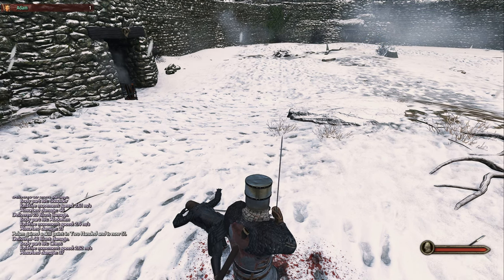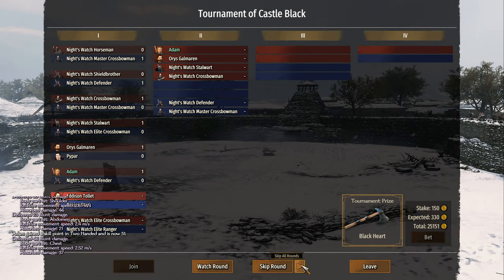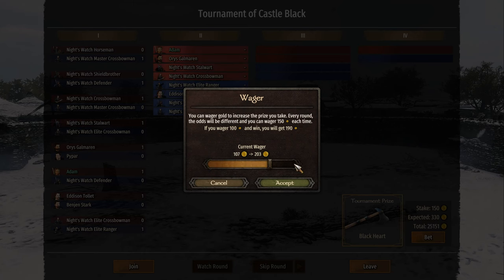Benjamin Stark's here, Edson Tollett, Piper, and Orris Galmarin. Look at that prize — swing damage 123. That is what we're after right now. We're up against a Knight's Watch Defender to begin with, with a two-handed sword. Let's see what we can make of them. I did have a couple of upgrades while I was doing my training.